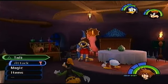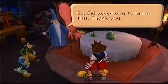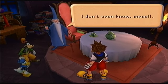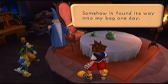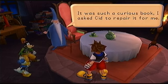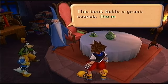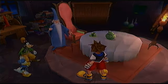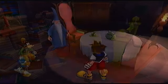Merlin recognizes the book Sid asked us to deliver — he thanks us. He says it found its way into his bag one day, was a curious book, and he asked Sid to repair it. He'll put it somewhere for now. This book holds a great secret — the missing pages will unlock it. He leaves it on a table for us to look at whenever we like.